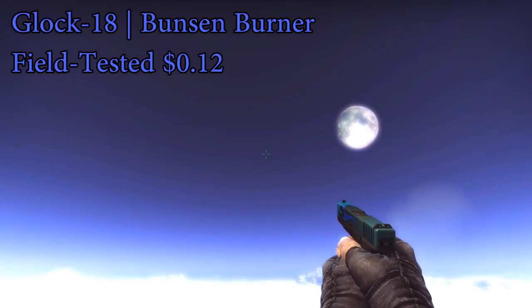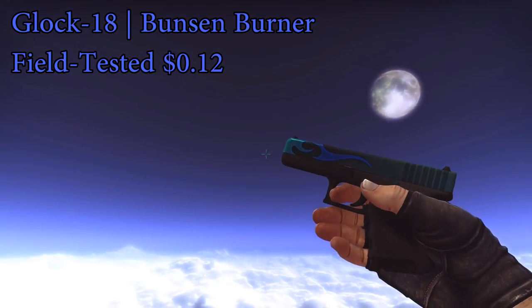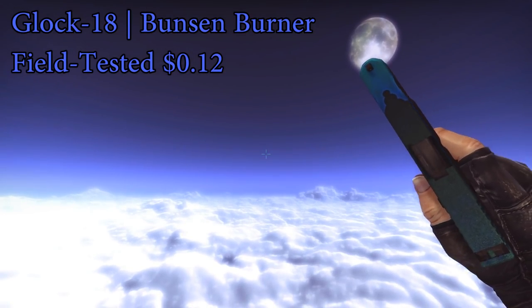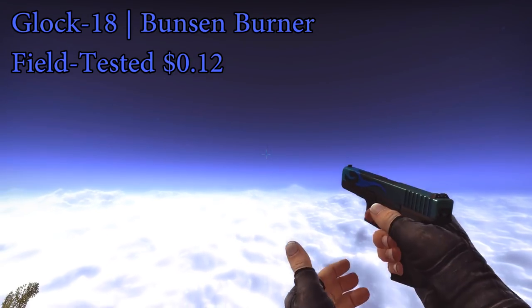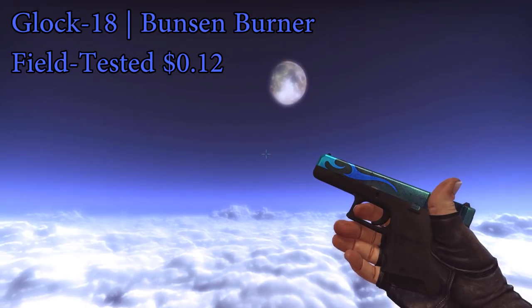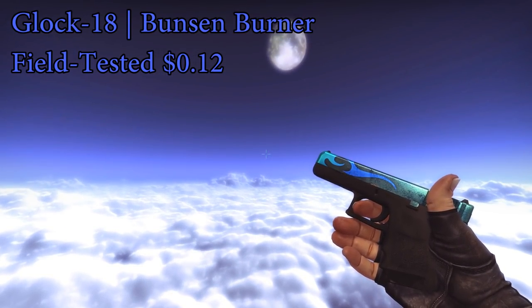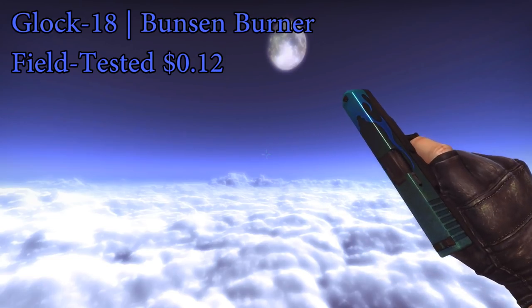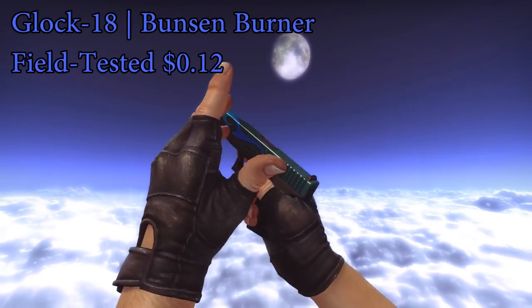Next up we've got the Glock 18 Bunsen Burner. You can play around with the conditions on this — you can try to go for a battle-scarred one, but the cheapest when I checked was field tested. Sometimes on the battle-scarred ones you can get a kind of green tint to it, which is actually nice looking. But either way, any condition on the Bunsen Burner is a really nice looking Glock skin, so definitely recommend that — very cheap.